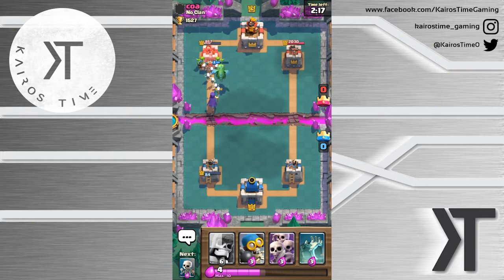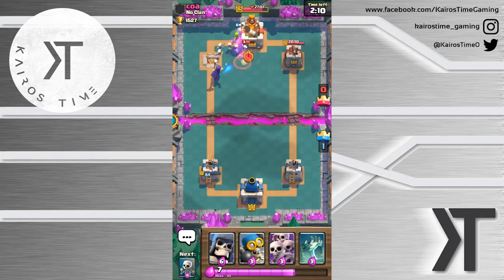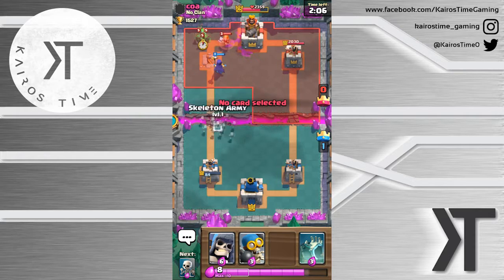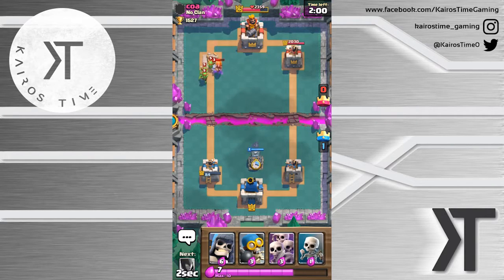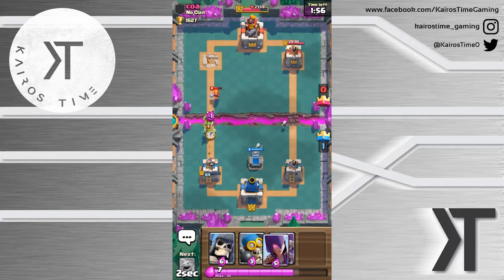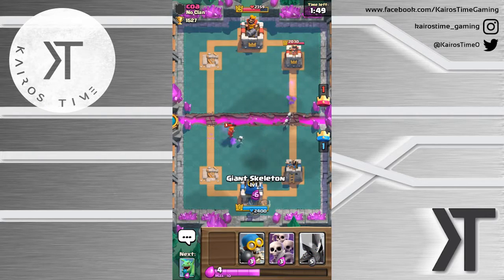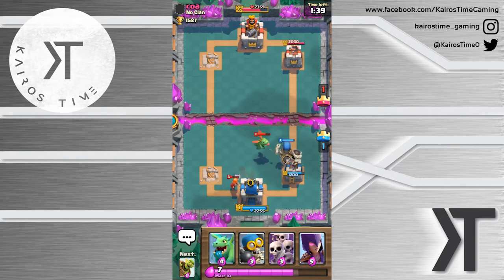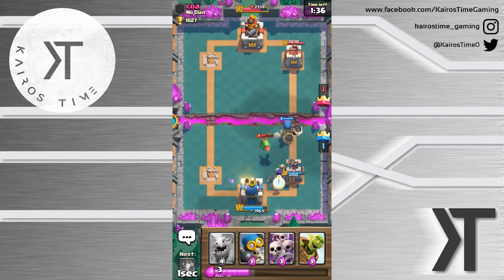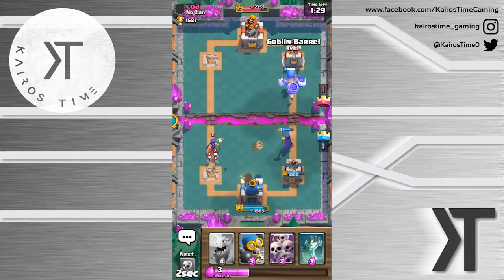We'll place this Goblin Barrel, especially because he committed a lot to that last push, and we might be able to do a lot of damage. He is not going to be able to stop that. We took advantage of the fact that he spent so much elixir on that push. He placed the Wizard, otherwise I might have thought about placing the Skeleton Army. He's most likely going to take this tower - we decided to Fireball that, not a positive elixir trade. We're going to let this tower take down that Valkyrie because of how much health our King's Tower has.